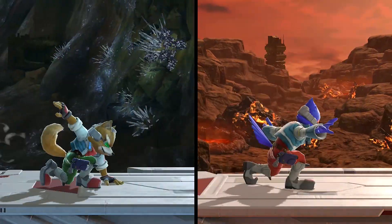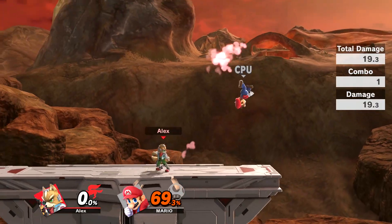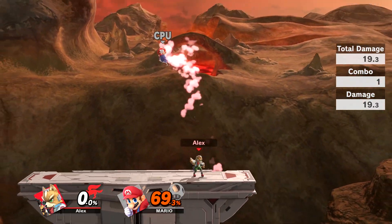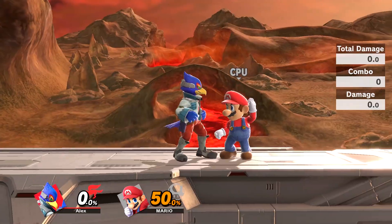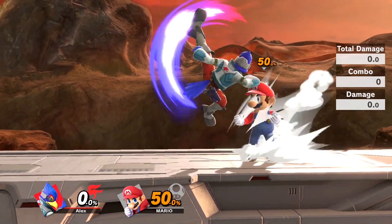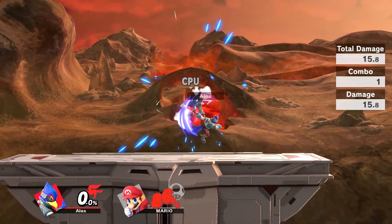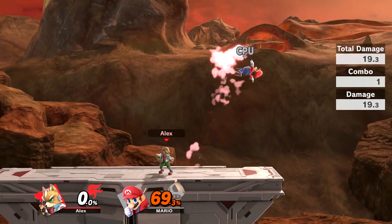Their up smashes are different attacks, despite looking similar. Fox's is a one-hit flip kick, and it'll cover both sides of him, although getting a late hit is very weak. Regardless, it's one of his best KO tools due to its high speed and knockback. Falco's is a two-hit attack, with the second hit launching the opponent. Unlike Fox, it won't cover both sides unless the opponent is very large. It's also known to be fairly unreliable, often dropping the opponent after the first hit. Fox's attack is simply better.